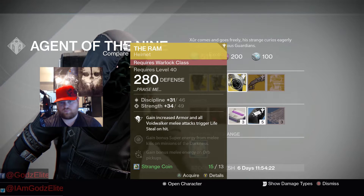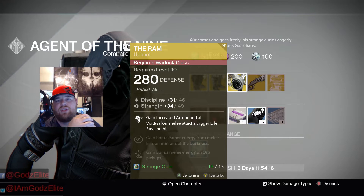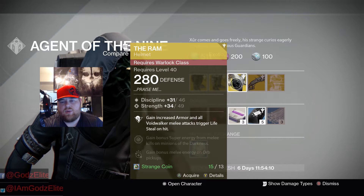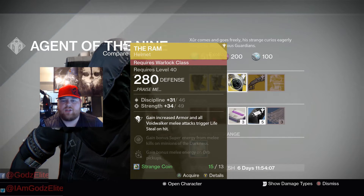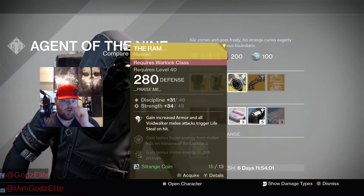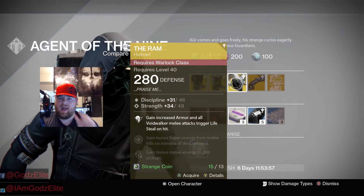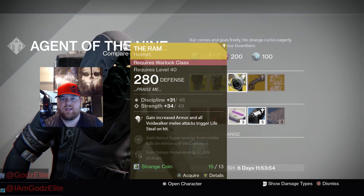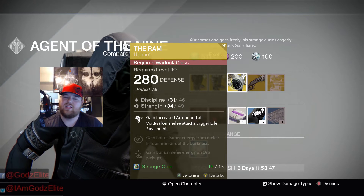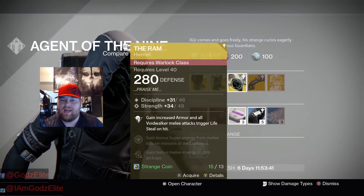Then there's the Ram. It gives you increased armor and all Voidwalker melee attacks trigger life steal on hit. I use this during Trials and Iron Banner for that extra armor — it can literally mean the difference between life and death. Tests have shown this helmet can save you from a grenade when otherwise you'd be dead. It's definitely good; if you don't have it I would get it. It rolls Discipline and Strength, though I'd rather have some Intellect on there.